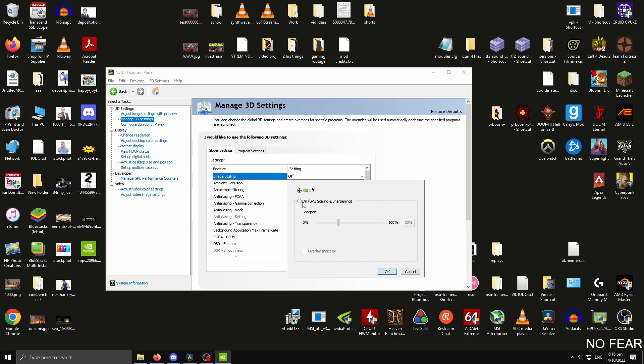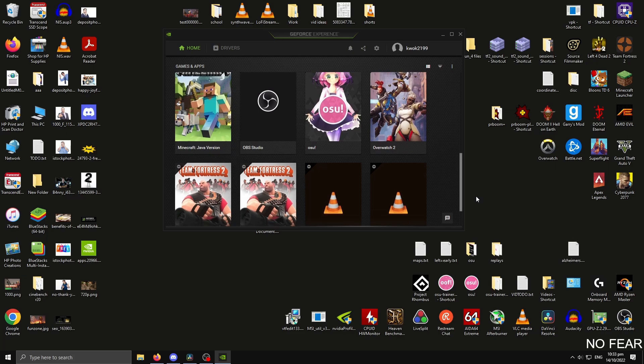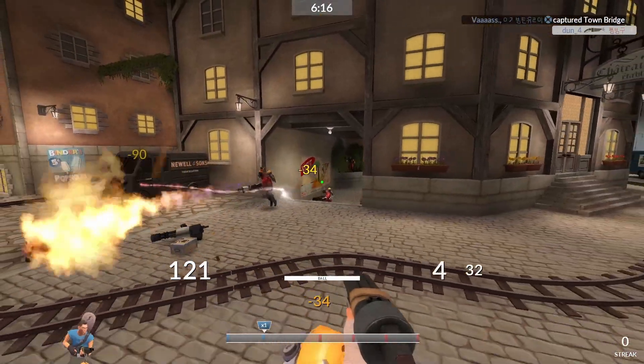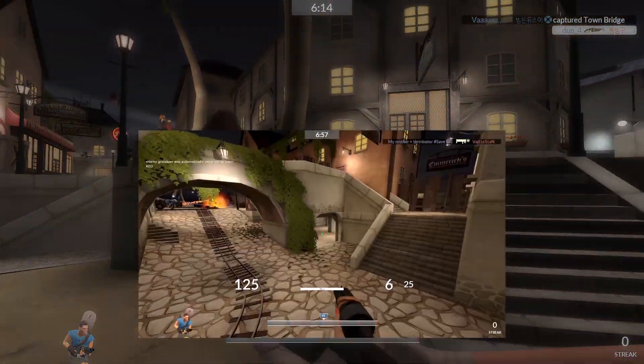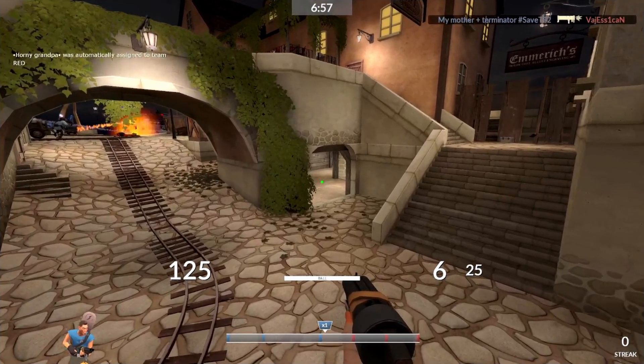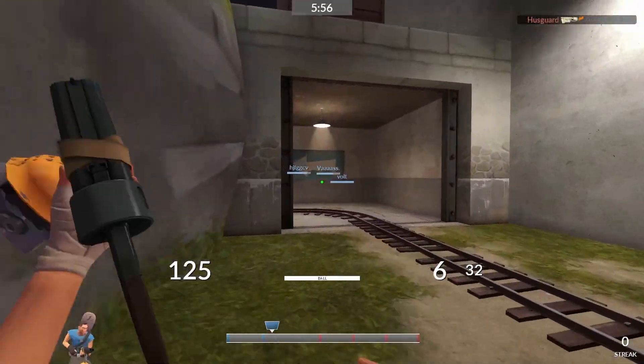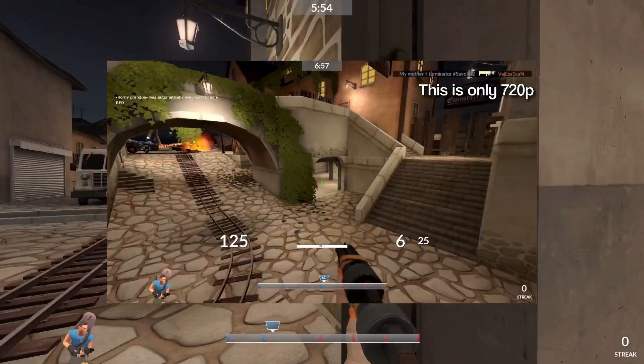You can even adjust the sharpness of the image to your liking. Once enabled, the sharpness filter is automatically applied to all games. The way that NIS works is that your PC first renders a low-resolution image, and then it's stretched to fill up the screen, and a sharpening filter is applied onto the image, making it look clearer. The boost in FPS is due to the lower number of pixels rendered.